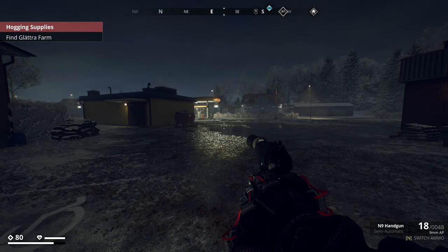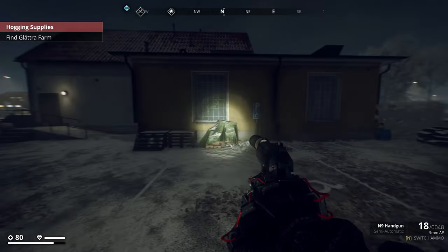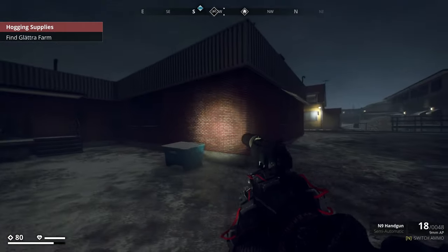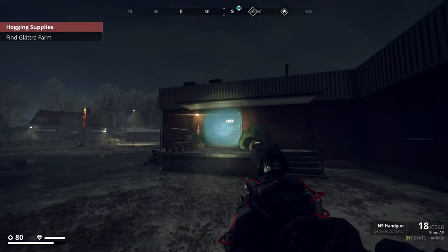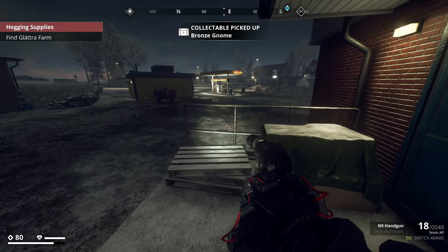To get the bronze gnome, come to the village of Hagaboda. The rough coordinates are 857 by negative 4295. It's in between a gas station and some other buildings - come around the back of the brick building next to the blue doors and there he is, nice and easy.